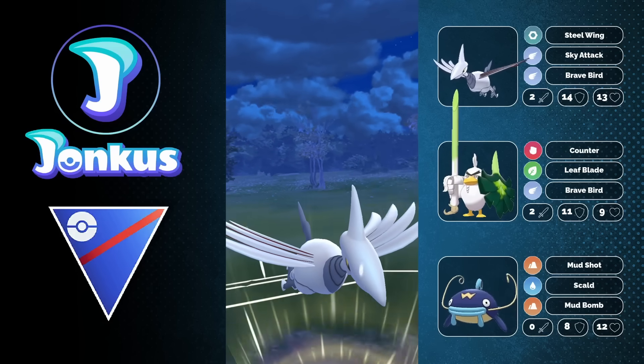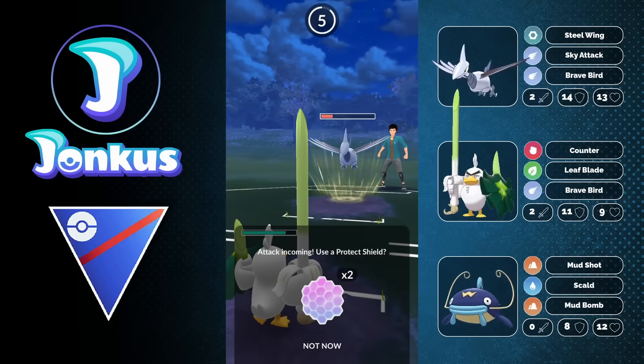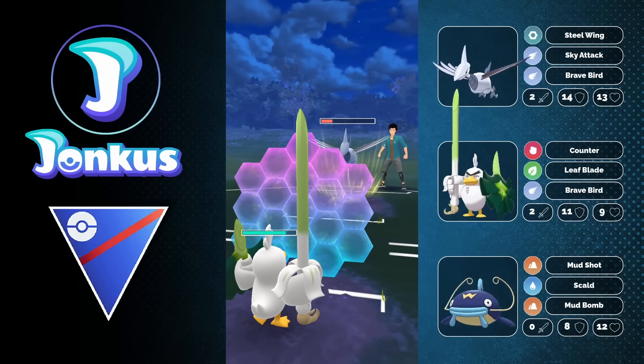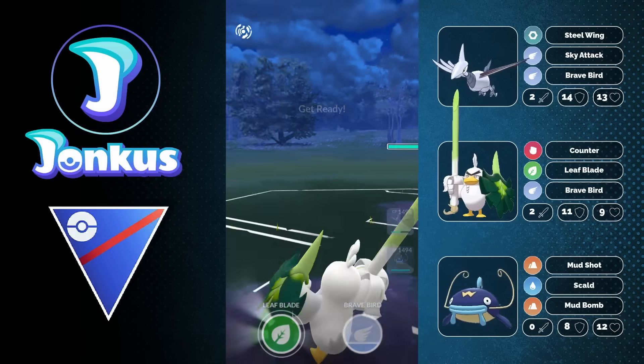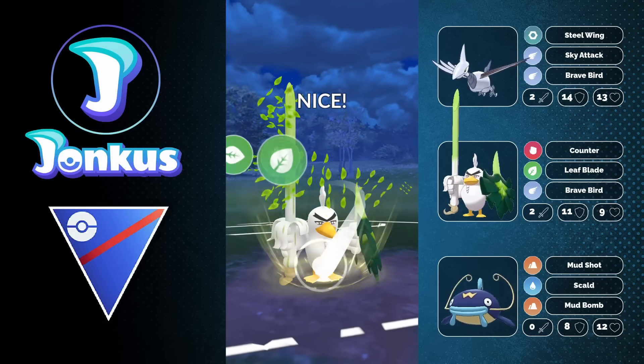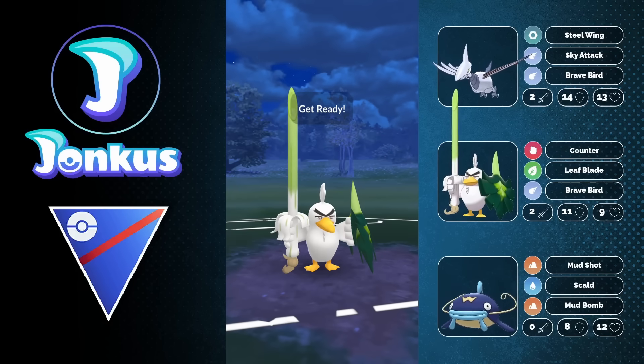So what is usually a very great asset for you would be Sirfetch'd. I decide to swap out into my Sirfetch'd, trying to get the opponent's energy low. They can still go for a charge move, but I'll be able to get a ton of energy as an advantage. And look what's coming in — we're going to see the Lantern coming in, which kind of showcased to me that they're mostly going to be very weak to my Sirfetch'd in the back.